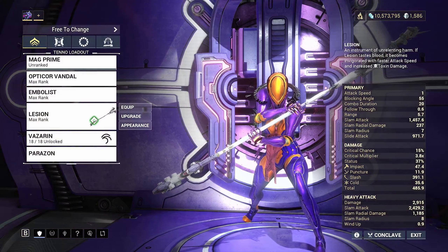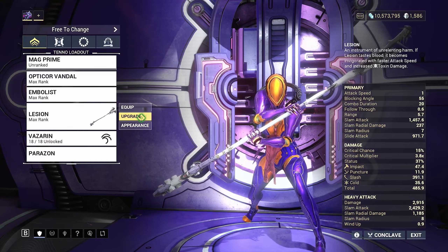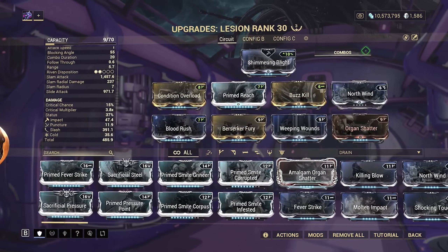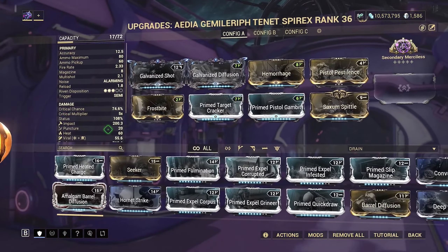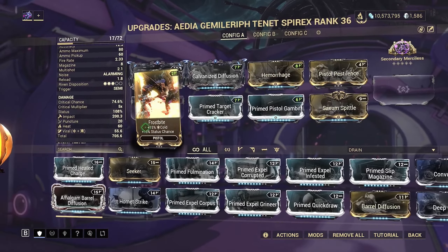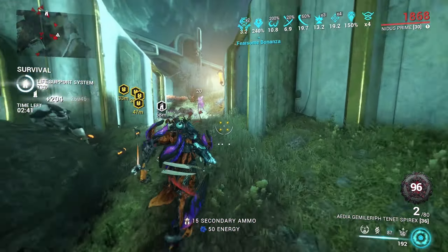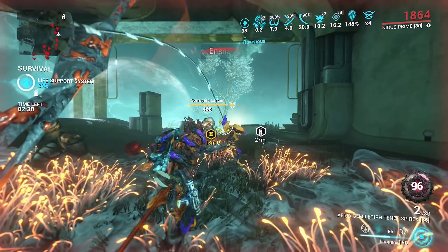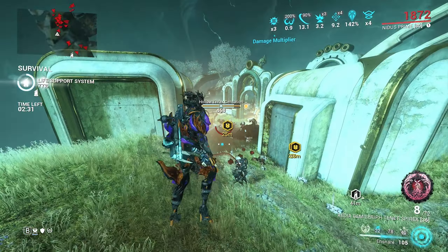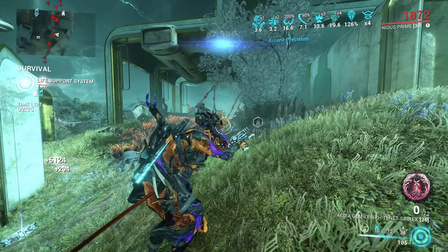For any weapons you get, you just want to mod Slash on them, because there are Decrees that give you Toxin damage. With melee weapons, just make a normal melee Slash build. The Lesion self-primes because it gets Toxin, so I put on Cold to self-prime with Viral. I had an insane run with the Tenet Spyrex — it does Slash damage with an Impact Hemorrhage build, with self-priming Viral. I was playing Nidus and it looked more like Gauss with a Kuva Ogris because of the speed and AoE status spreading from Decrees. Any weapon that can do basic Steel Path will end up phenomenal once the Decrees get going.